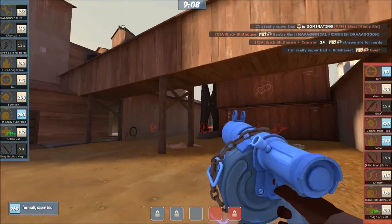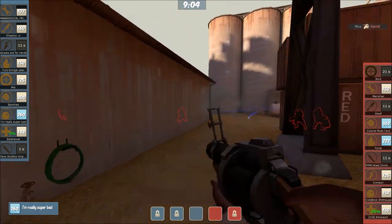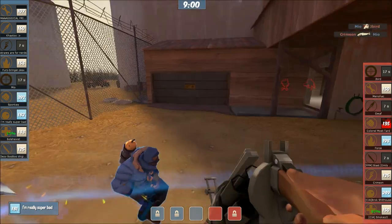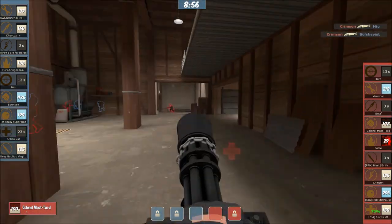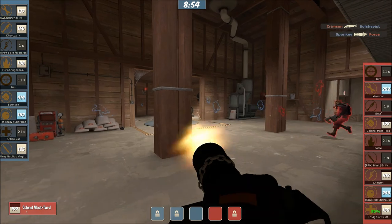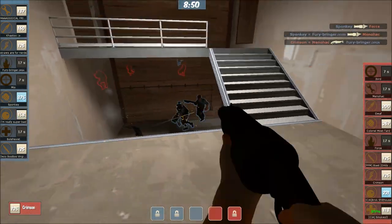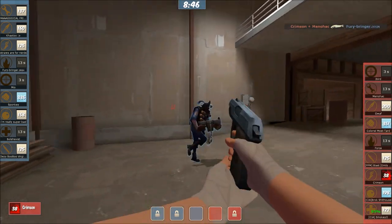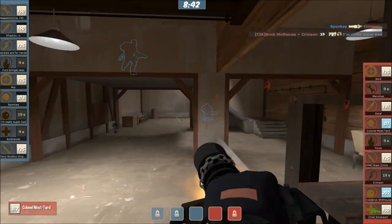Kritzkrieg comes forward - huge Kritzkrieg. Gets a Gwarf as well. They go the wrong way though. Those long-range Kritzkrieg shots were just so close to connecting - really unfortunate. Kind of a whiff going forward. Colonel running that route, and Bolshevist gets cleaned out by Crimson who gets out alive. That Kritzkrieg had so much potential - and none of it worked. Come on Demo, pay attention.